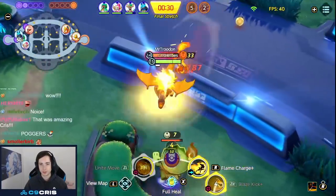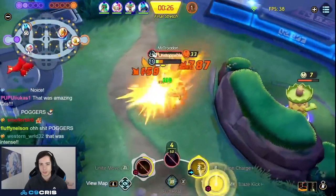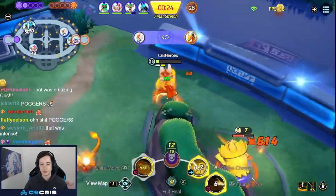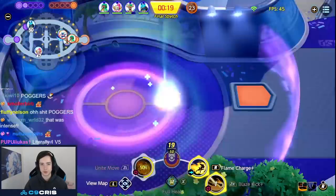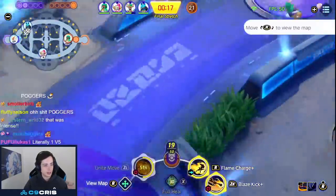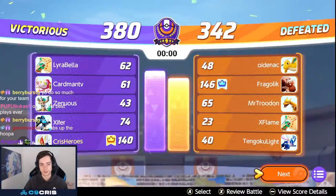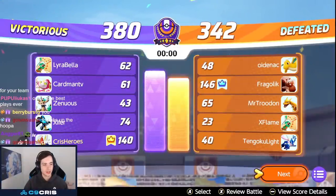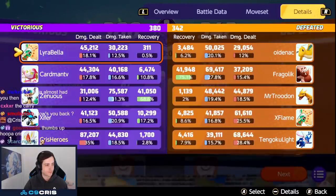I probably should recall here but I'm confident I can win this fight. Again we play around our boosted auto-attacks very well — you can see me not using Blaze Kick until my boosted auto-attack is ready. Of course you don't always have to, but Blaze Kick will just do less damage without it. They end up dead and we win the game by nearly 40 points. Hope you guys enjoyed this video and found it helpful!